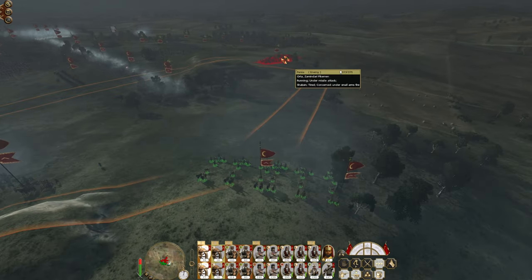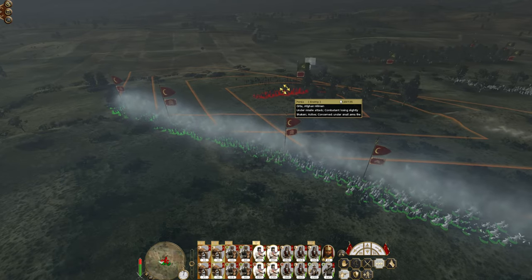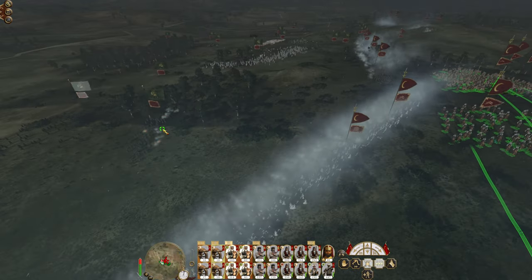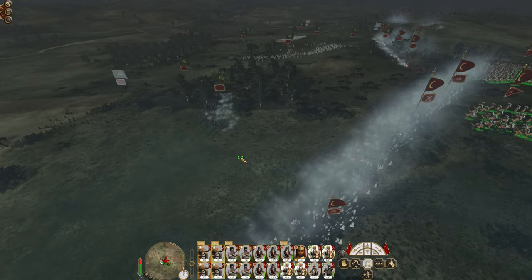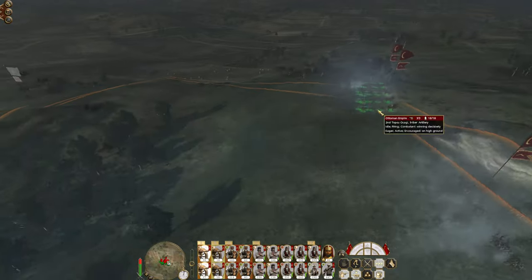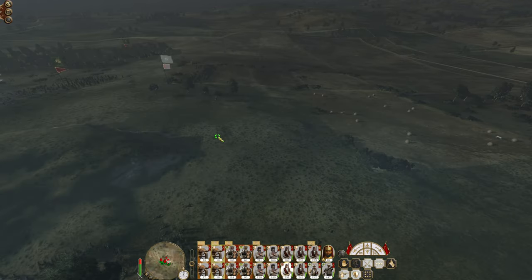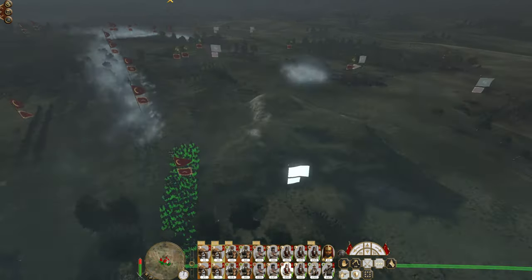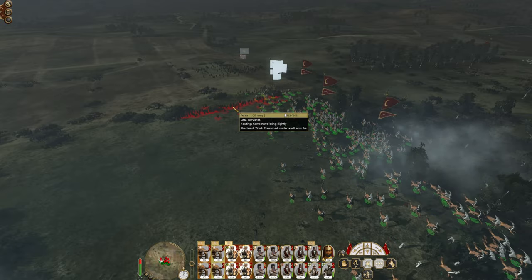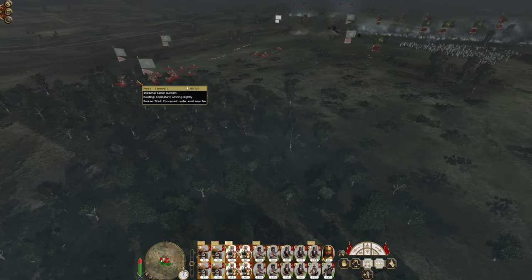Shoot at the pikemen. More dervishes on the way — not ideal but we'll flank them if necessary. Come on camels, you're a little bit slow. We need to ungroup them to do that — straight into the fight. We are starting to beat them back. Glorious. Getting back onto normal shot, firing at the archer horsemen. Let's start coming around this way. There go the cavalry — glorious! Kill the dervishes, kill them all. Then one big charge with the cavalry and we should be good.